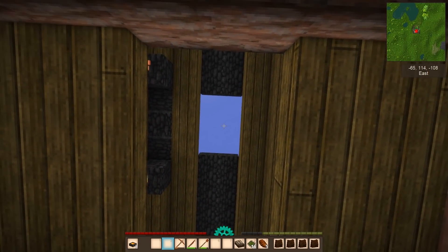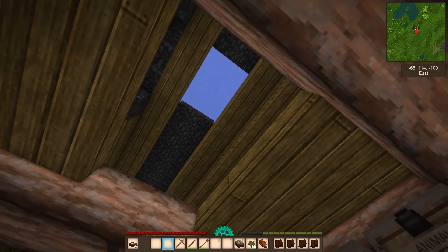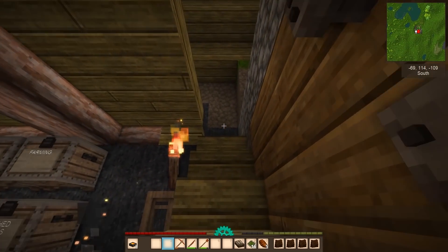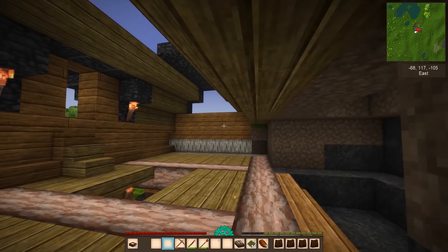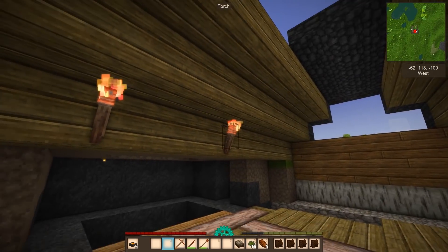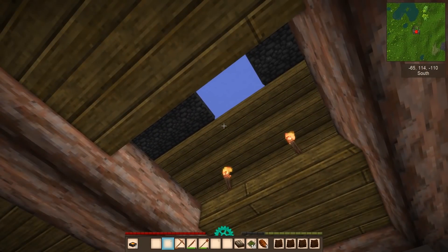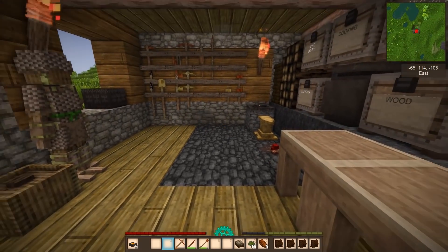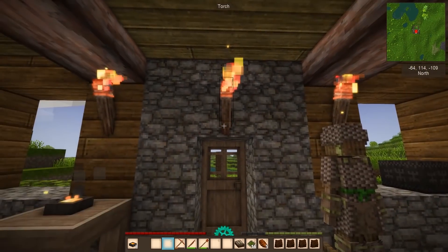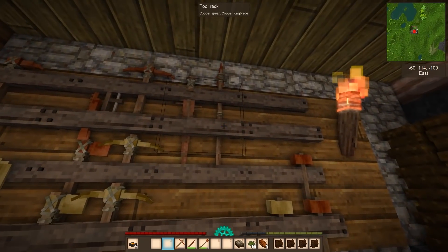We need windows - we need glass to make windows. I have a nice little hole here that goes all the way up to the sky because I want a sunroof. I did finish a roof up there - we have a sunroof that lets all the sunlight in. If you block this off it gets really dark in here. Let's go mining.